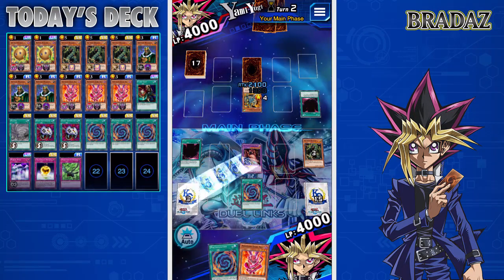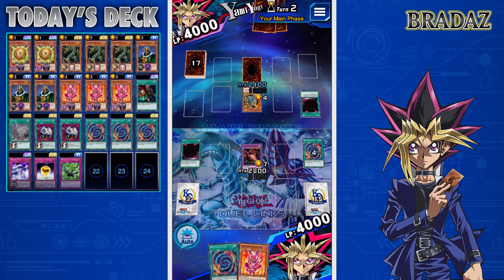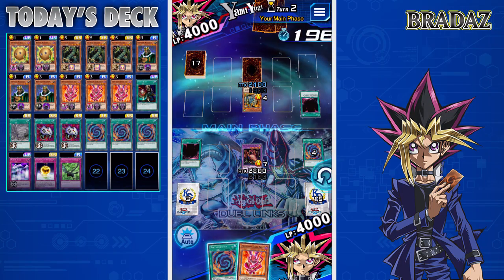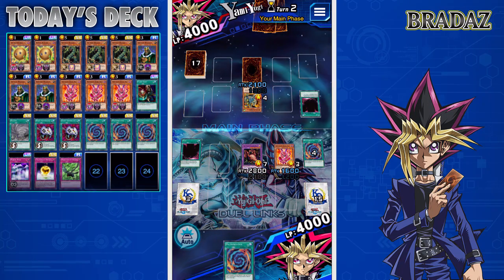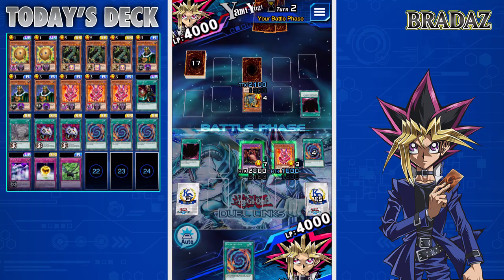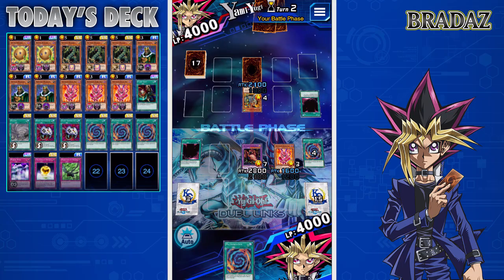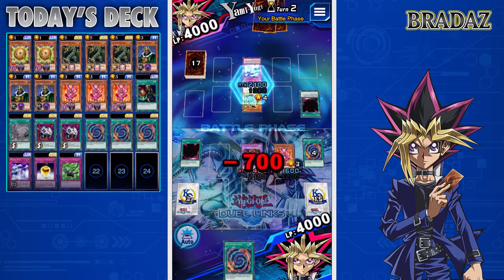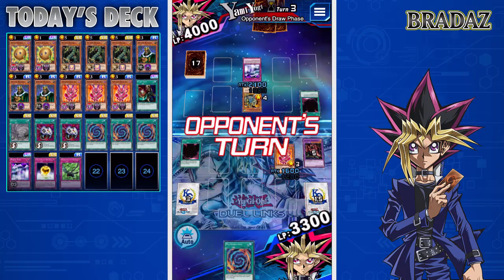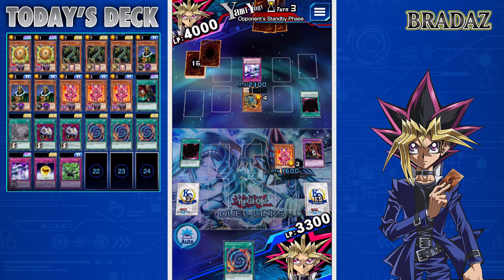Hopefully this attack goes through. The opponent has something to chain — it could be Mirror Wall. That's the one thing I don't want it to be. It is Mirror Wall, so we've lost this one. It's my fault for attacking in. I'll happily accept the loss — we took a risk and it didn't pay off.